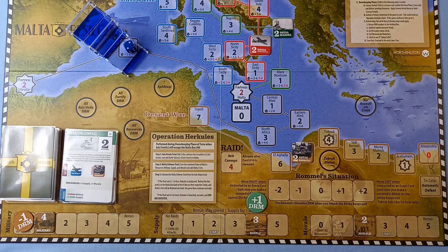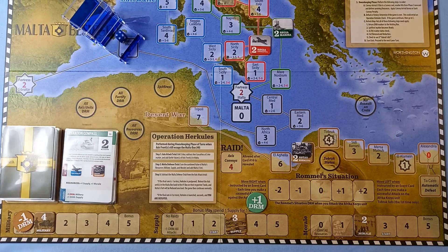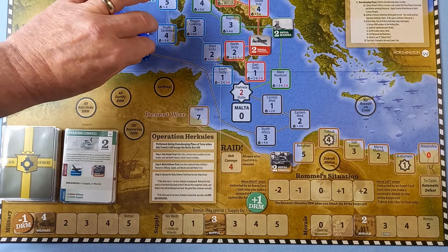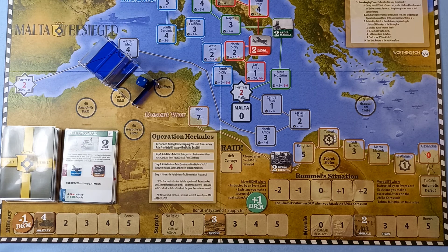The Italian Army doesn't have its usual minus two DRM, so we try to push them further back to El Agheila. First attempt: roll a one, automatic fail. Second attempt: still no luck. We spend a supply for an extra action — roll a success, they go back to El Agheila. We also attempt to improve the military resource — need a five or six with minus one DRM — but fail.